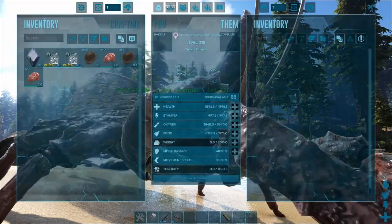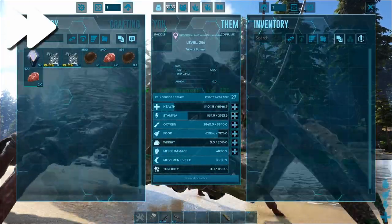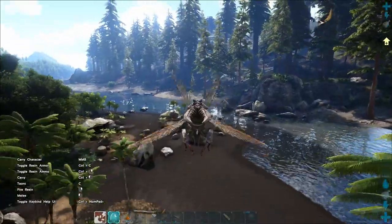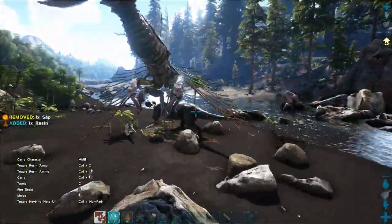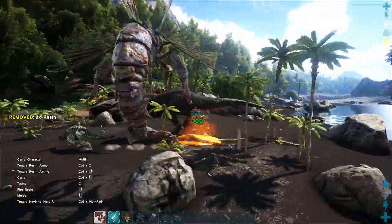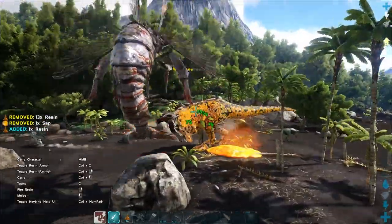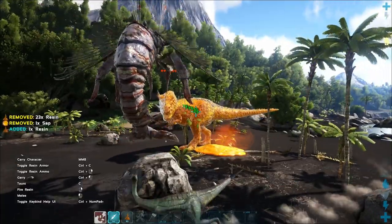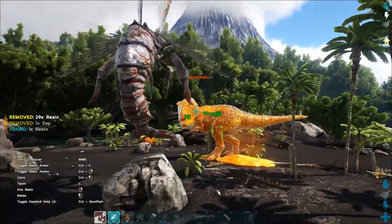If a PvP mount is what you're looking for, you'll once again want to invest mainly into health and stamina, with optional point investment into weight. The Raniognatha's sap-oriented combat mechanics make it an extremely sought after creature in the late game. Its ability to blanket AoE sections of the ground with movement-slowing sap and consistent ranged DPS make it a must-have on the open battlefield, not to mention the ability to swoop in and pick up large dinos to dispatch of them.